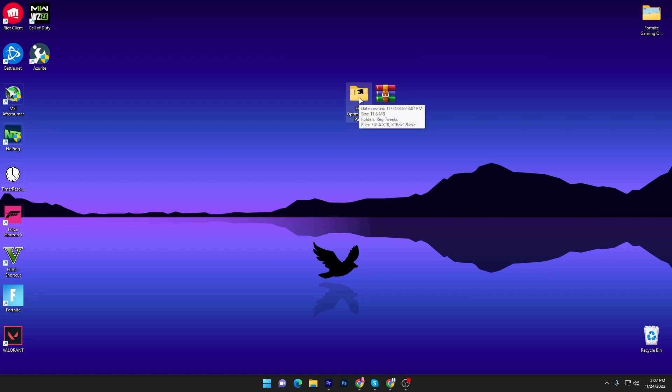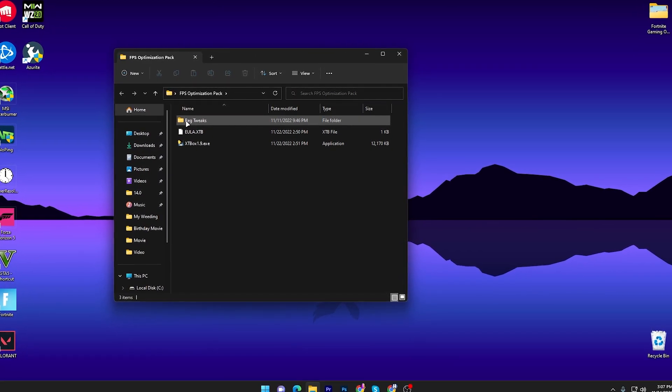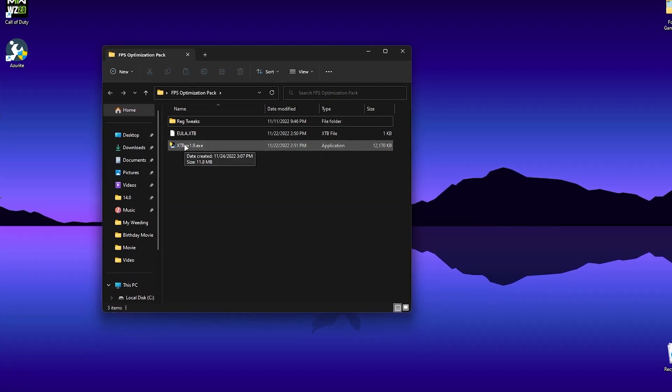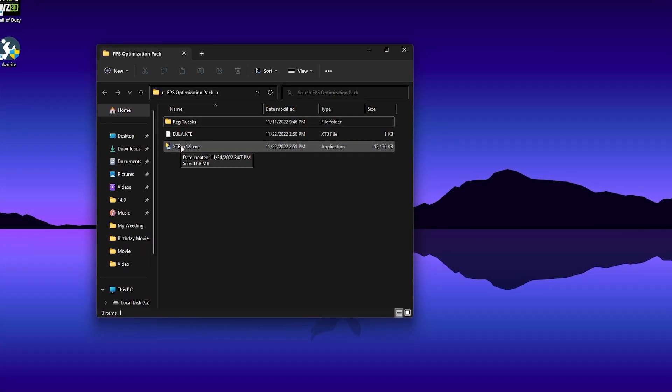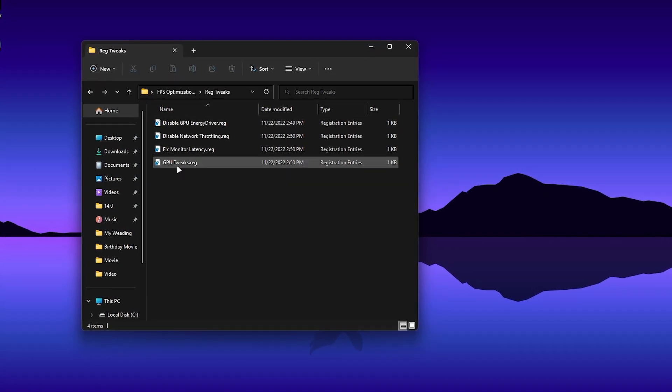Now you need to follow exactly every single step I'm going to show you. First, open up this folder and here you will find three files. The first is the registry tweaks, and then here is the executor or tool, which is one of the best for PC optimization.